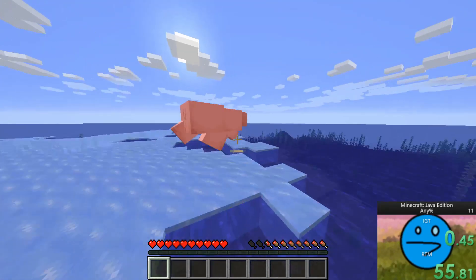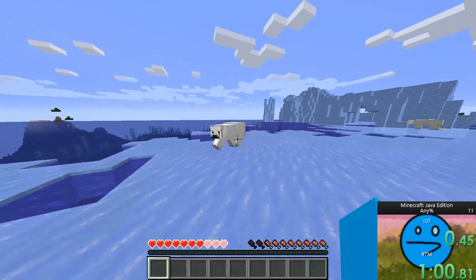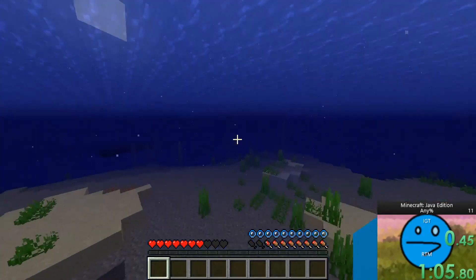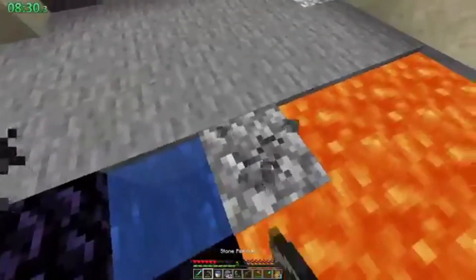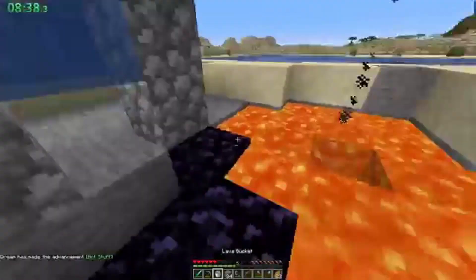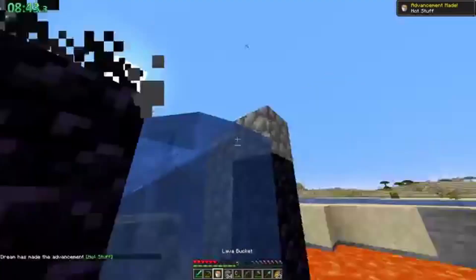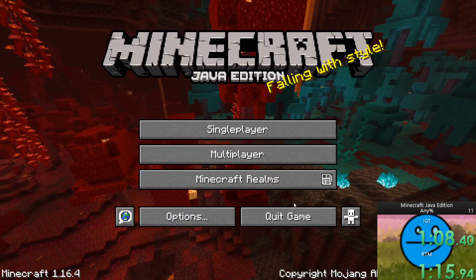You may be asking, don't you need the diamonds for a pickaxe so you can get obsidian? The answer is no — that takes us into the next thing you need to spawn near, which is a lava pool. You'll use your water bucket and the lava pool to make the nether portal. This would be really confusing to explain in words, so let's just watch Dream do it. He did that pretty fast because he is experienced, but with a bit of practice you will soon be able to do it as fast as him or even faster.